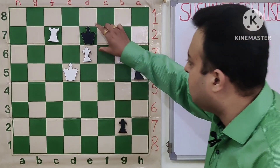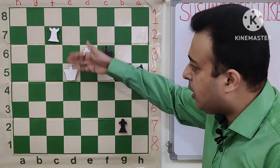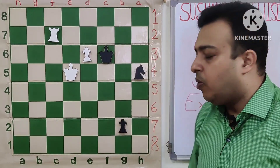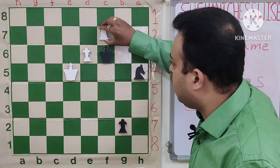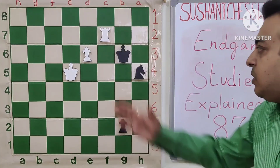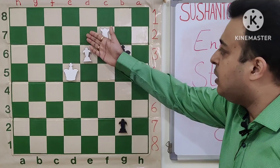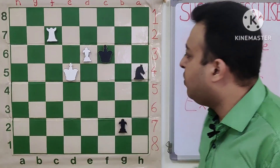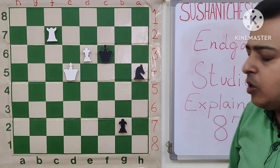After rook c7 check, the king simply goes to f6 — not e8, where Kd6 would be winning for white. Again, after e7, g1 queens, there is no direct way for white to win. White can try rook f7 check, and here as well, after the move Kg6, we see that the rook is struggling to stop the pawn from queening. And even e7 would lose after Kf7. Thus the only way would be rook c1 here, when we see that after Nf4 check, e6 would be taken and the game will be easily drawn.